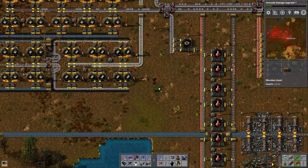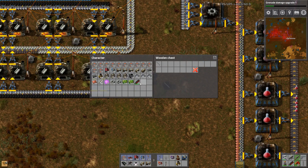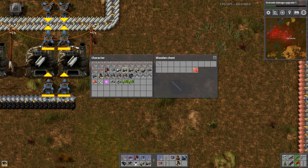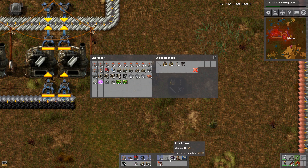Our wooden box is done here. Let's get rid of some of this trash we have — we don't need that, this can go down here. We do not need furnaces anymore, those are garbage. I think everything else looks okay — yeah, that's just all our garbage for now.